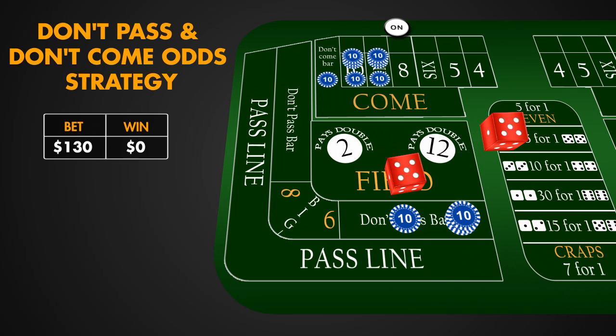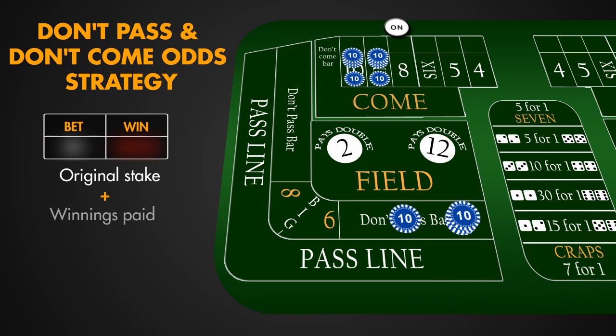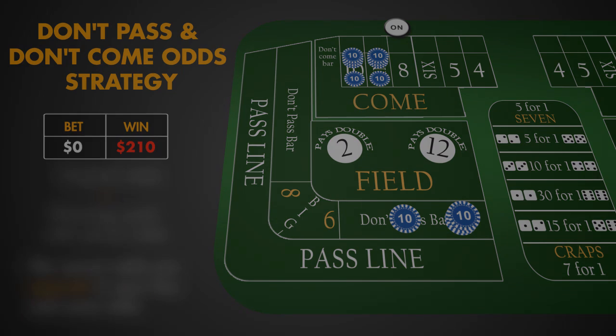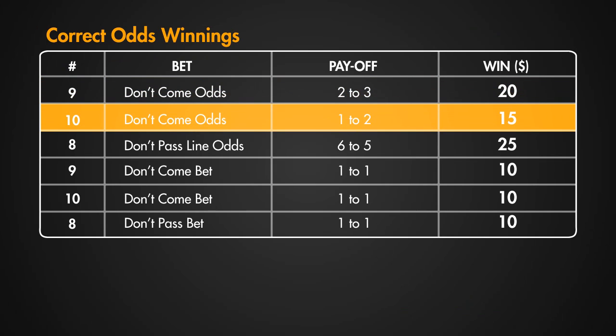10 is rolled, so we lose our Don't Come Bet with Don't Come Odds on 10, $40. Our Don't Come Bet is then moved to the box representing 10, and we take advantage of the Come Odds Bet on 10. 7 is rolled, and all our Don't Come Bets with odds on established points 9 and 10 win, so we get the original stake plus winnings paid with correct odds. The correct odds are opposite to Pass Line and Come Odds: 2 to 3 for the 9 Don't Come Odds Bet, $20; and 1 to 2 for the Don't Come Odds Bet on 10, $15.